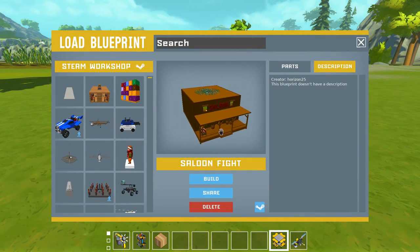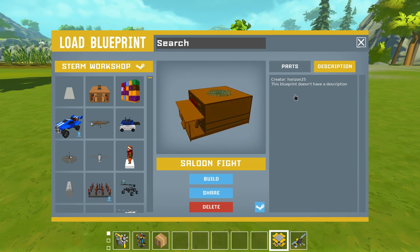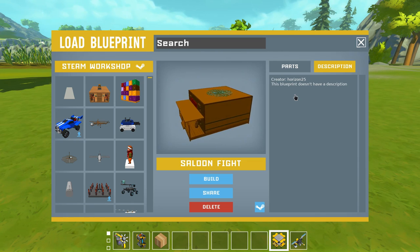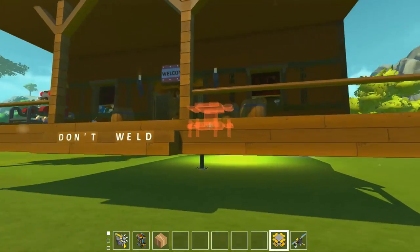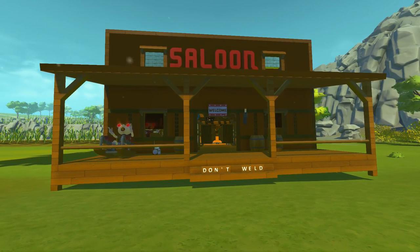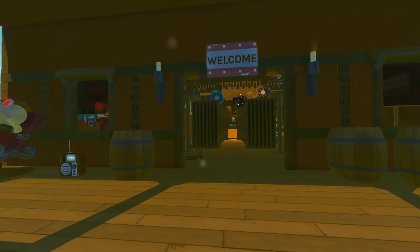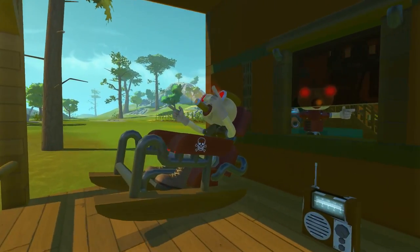Next up we're looking at a Saloon Fight, a rather large build created by Horizon 25. The Steam Workshop description said do not weld it to the ground and to use a flat map, but I have some confidence this will work out. Here is the saloon - off the lift, not welded to the ground. Let's explore this thing - oh my god it looks absolutely ridiculous and really nice. There's a dude on a rocking chair who looks like he's smoking a big cigar.